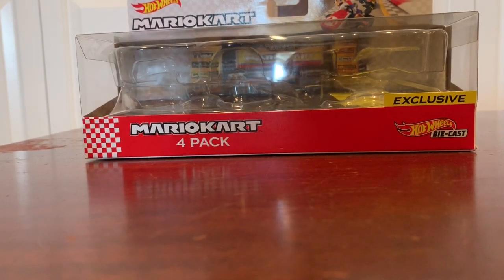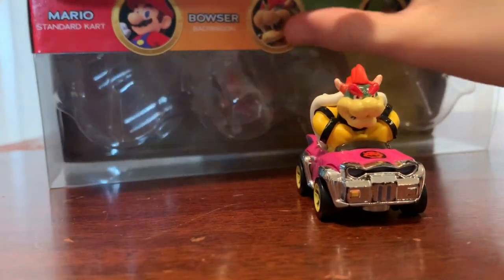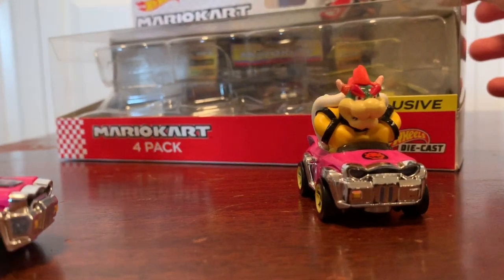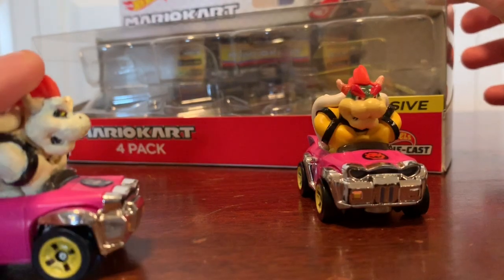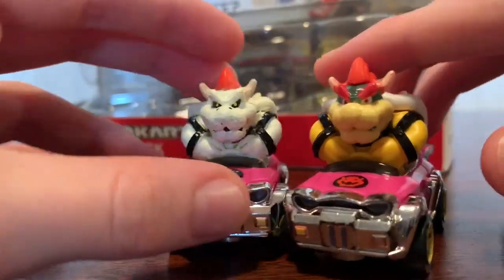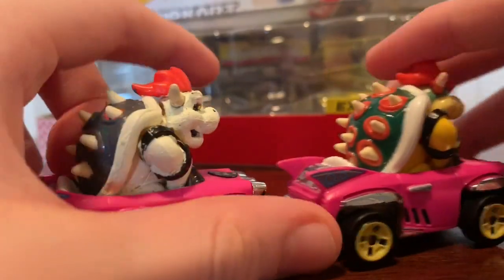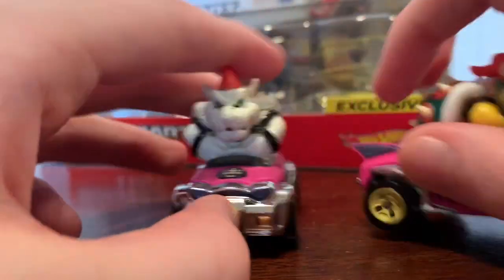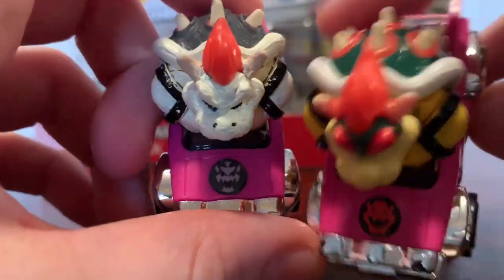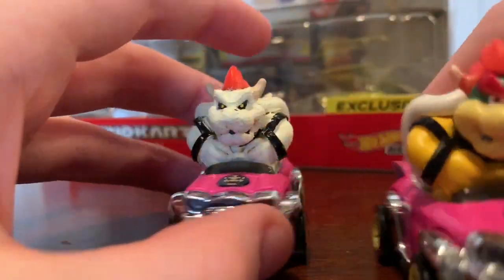Here's Luigi. Now for the last character — Bowser, the other character in the epic four-pack. Can you guess who we repainted him into? It's Dry Bowser! Dry Bowser looks really good still — he doesn't look quite exactly like Dry Bowser, but it's kind of painted and still looks really good for just a repaint. We did the logos for him too. The shell is different, the face is different, the hair is different.